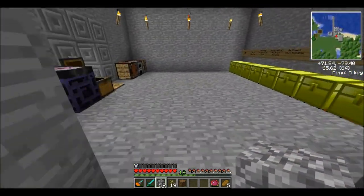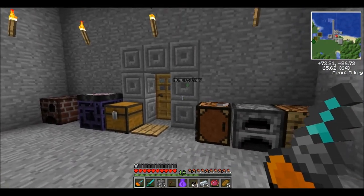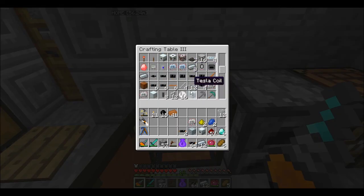So let me go ahead and get some of the resources that I'm going to need for that and then I'll be right back. Alright guys, so I'm back here and as you can see I have some of the ingredients that I'm going to need in making these MFEs. I am going to go ahead and just make a few more electronic circuits — I need 12 more of them.